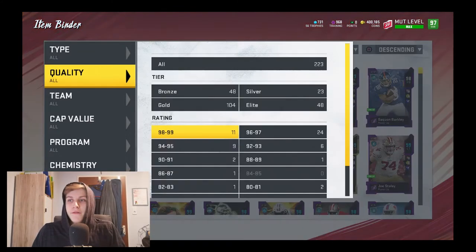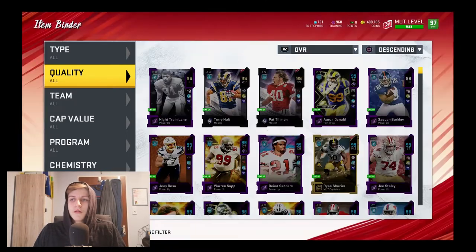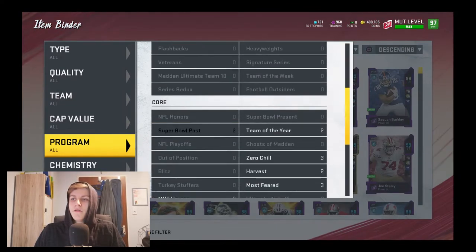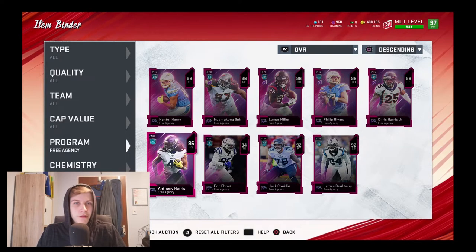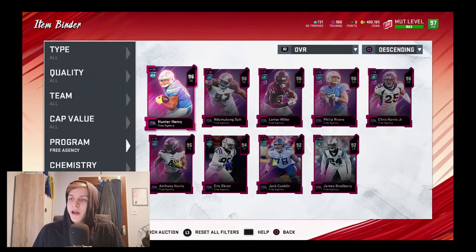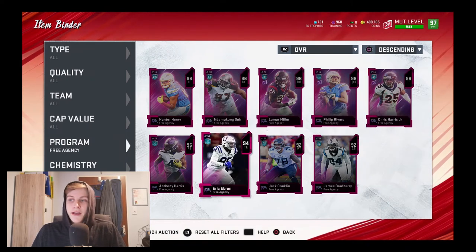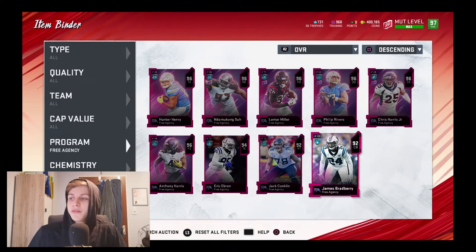I'm going to show you that I have all of them. I'll go to free agency right there, and you'll see that I have every one of the 96 overalls — week one and week two just got released. I have all of them: one, two, three, four, five, six — six of them. Then I have a 94 Eric Ebron, a 92 Jack Conklin, and a James Bradbury.